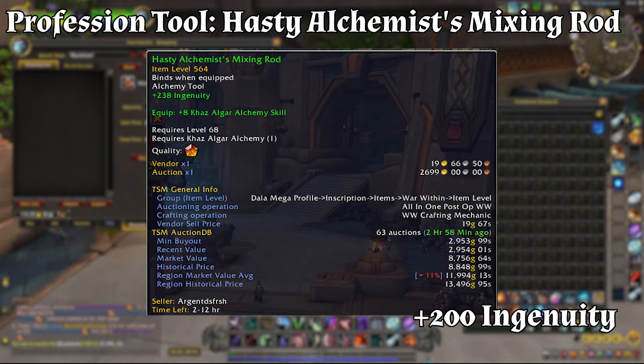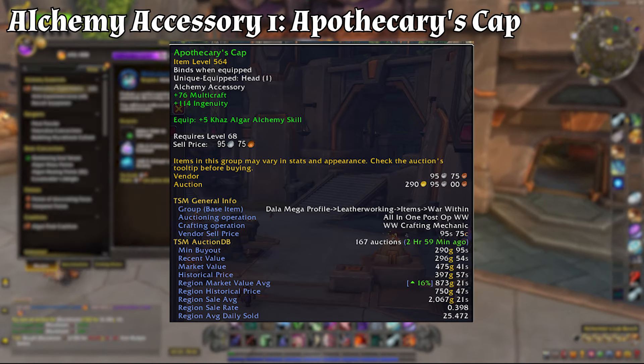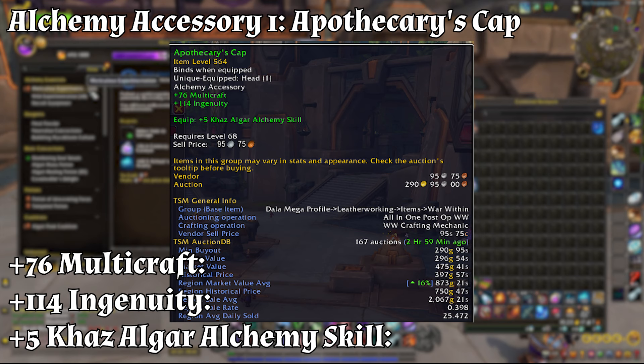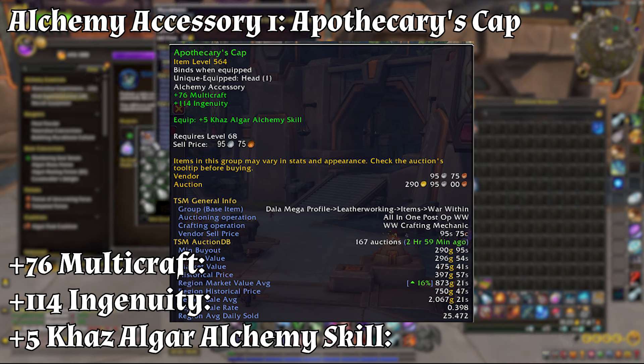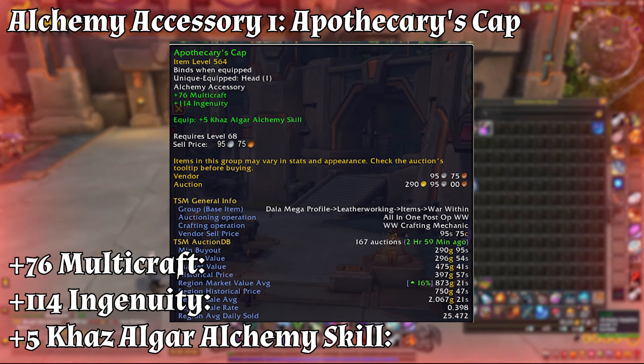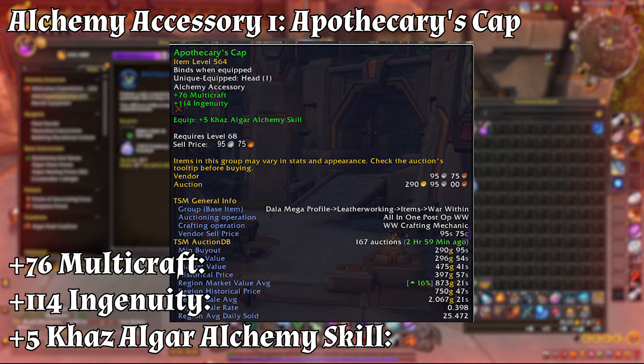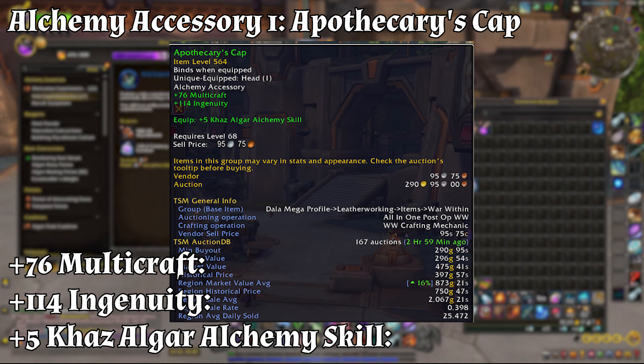Alchemy accessory number one is the Apothecary's Cap at a base item level of at least 564. Its effects include plus 76 multi-craft, increasing the chance of creating additional items per crafting action; plus 114 integrity, further boosting the chance of ingenious breakthroughs to enhance item quality; and plus 5 Kaz'algar alchemy skill. The Apothecary's Cap offers a strong balance between multi-craft and ingenuity, allowing you to maximize both the number of items produced and their quality — a versatile choice for any alchemist.